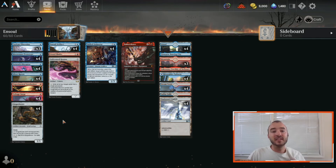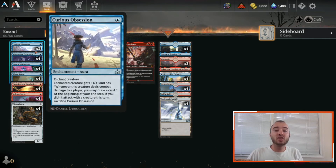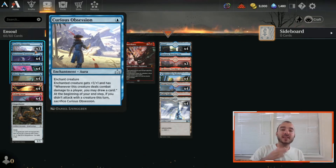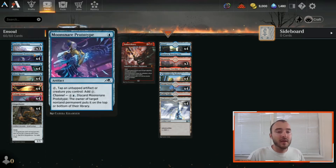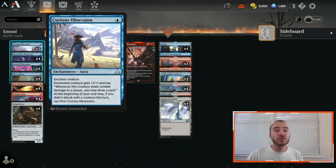Rounding it out, we obviously need some card draw and interaction, so we're running three Curious Obsession. I tried playing some heavy top-end cards like Memory Deluge but that didn't really fit with what we were doing. But we have so many little evasive creatures it works really well with Curious Obsession and plays out a lot of times actually like a tempo deck. The Curious Obsession as a three-of has become really effective as our card draw engine.